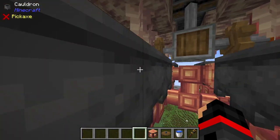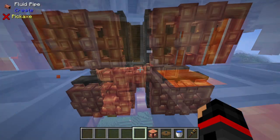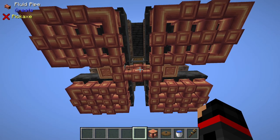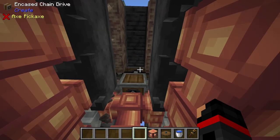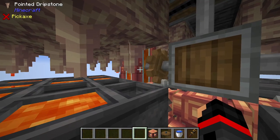I am using a fluid tank buffer on both sides, with 32 buckets of possible storage on each side. On the underside, all the fluid pipes are connected together so that if there is any lava in some cauldrons but not others, this tank can still get filled up.